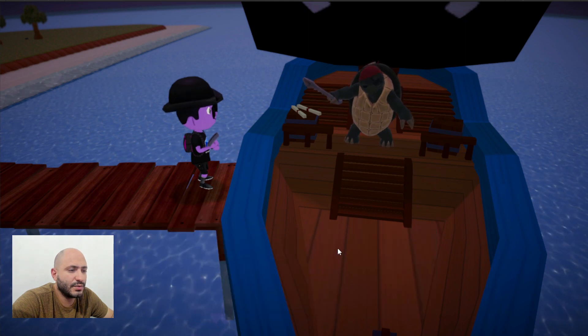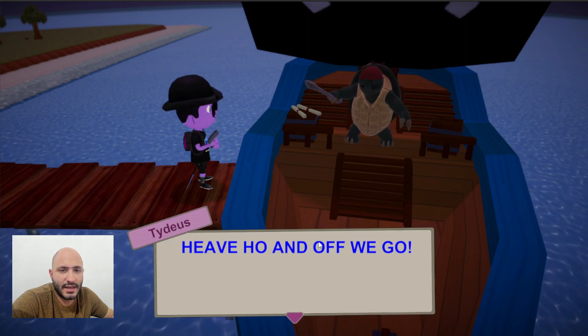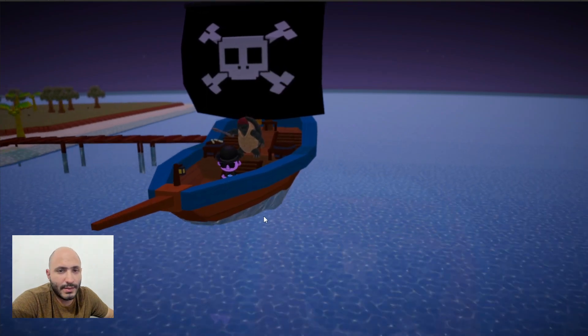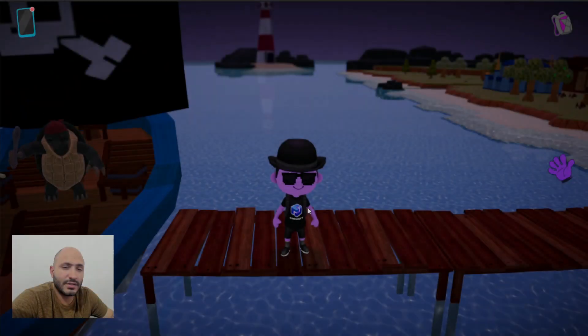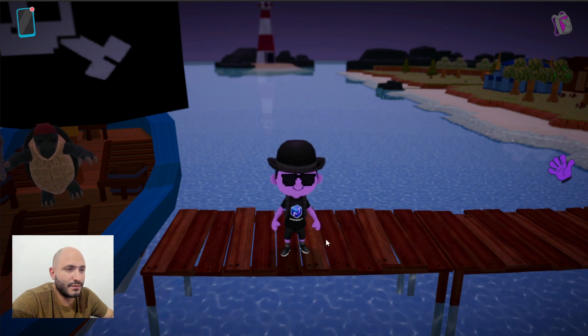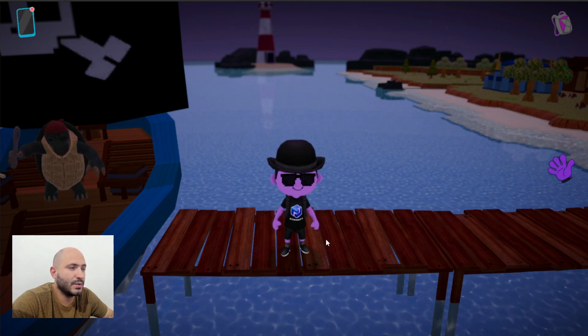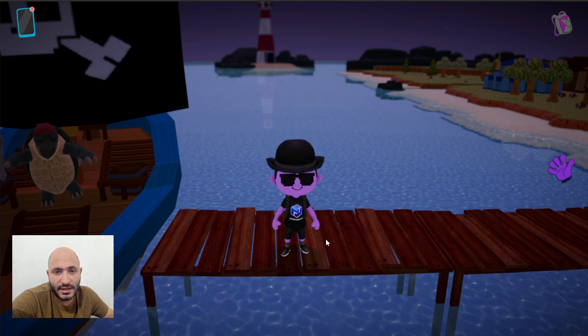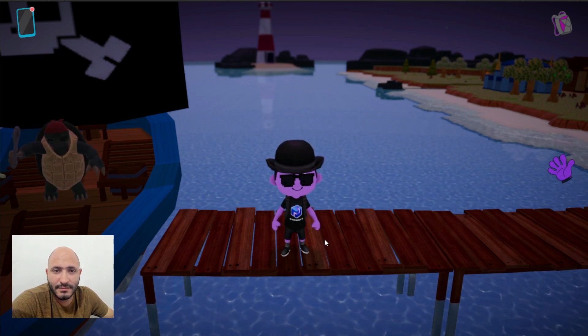Now we simply go back and talk again to our friend, and he's going to give us a painting in exchange for the treasure. After that we go back to the main island. I'll see you in a different video where I continue showing more activities you can do here in Isla Sinaloa. Goodbye!